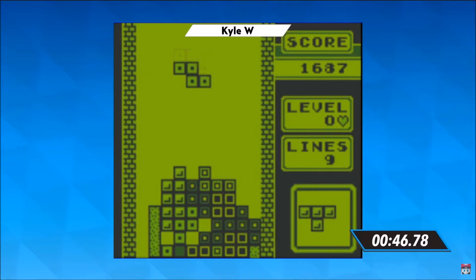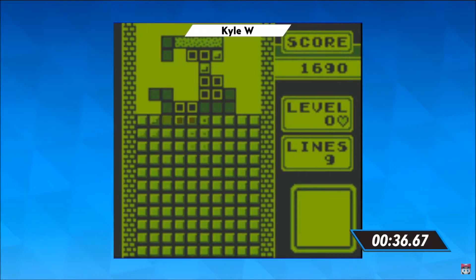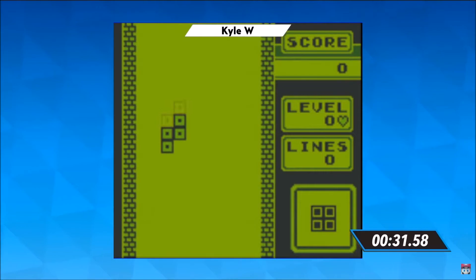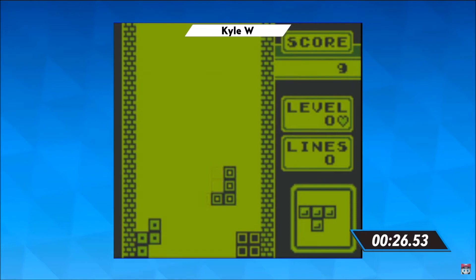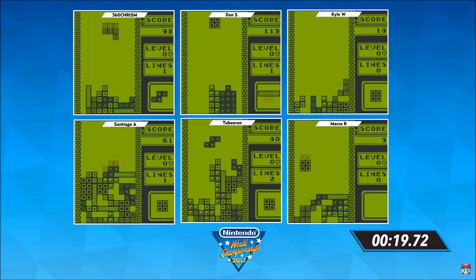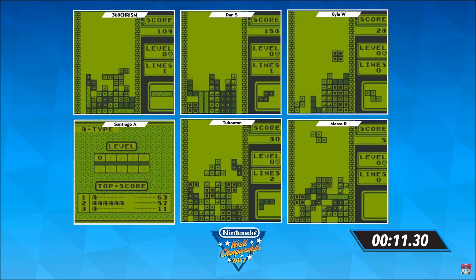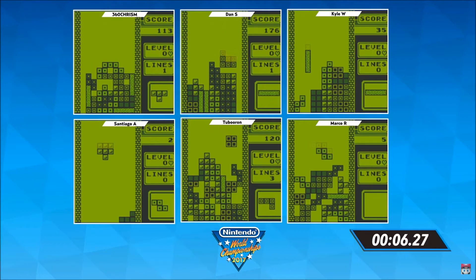That's true, and this is such a precision game. If you move one of these blocks just one square to the left or right too much, you can really mess things up for yourself. With 30 seconds left, we'll pull out to the six-shot here and show you how everybody's doing. You see Kyle W. having to reset — with 30 seconds left, you're going to have to hold down, move those Tetrominoes to the bottom of the screen as fast as you can, and try to hang on for one of those last two spots. Tension is high, and you've got to be very careful about your moves, Audrey. You can't be distracted by those beautiful green graphics either. Our two top scorers are right around 3,400 and 1,600.